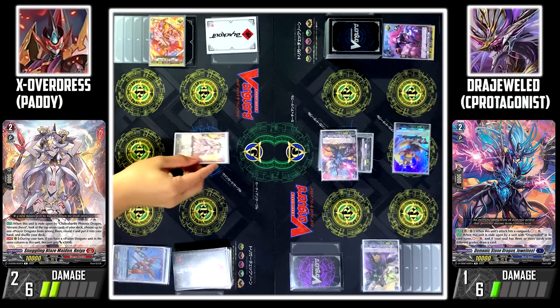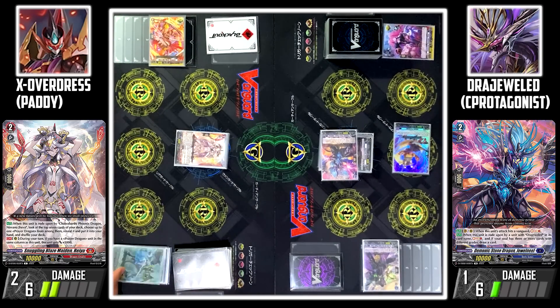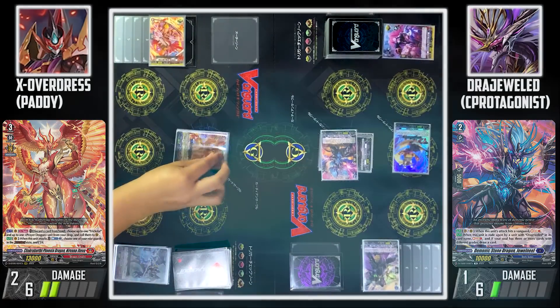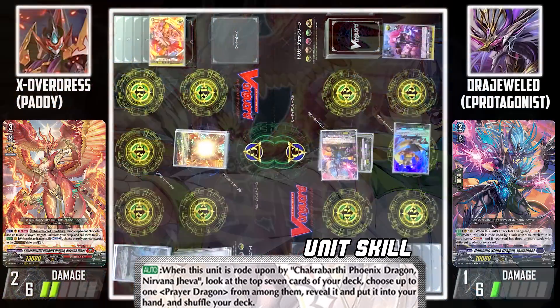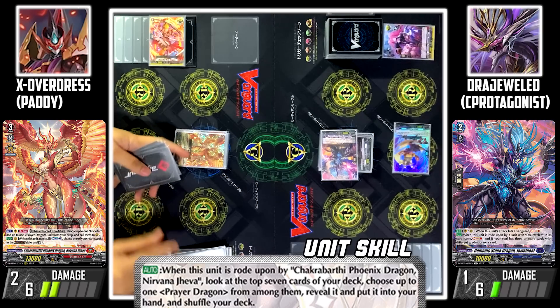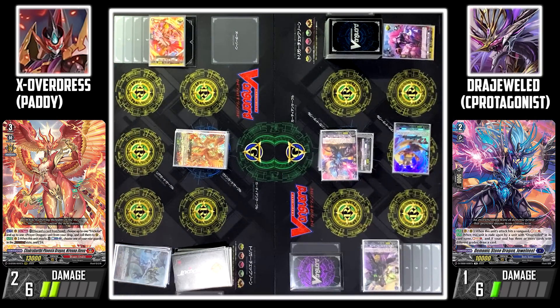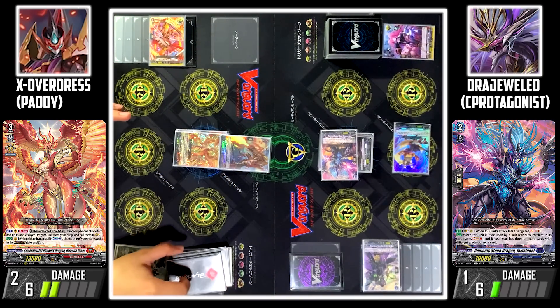My turn. Stand and draw. I'll discard Bramada from my hand in order to ride Nirvana Jeeva. Weyhew skill: when ridden upon by Nirvana Jeeva, I look at the top 7 cards from my deck. From among them, I can add 1 prayer dragon to my hand. I'll add Uvago to my hand and the rest is returned back to my deck.